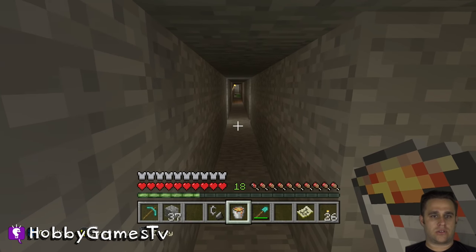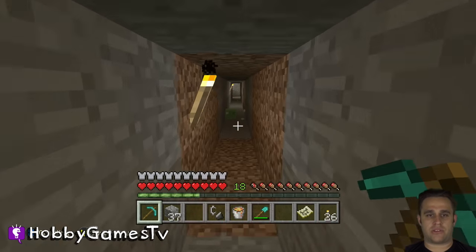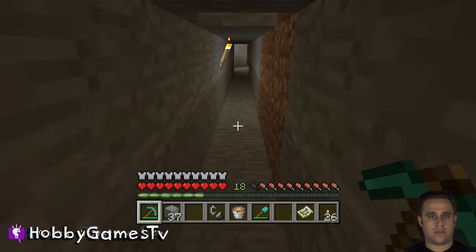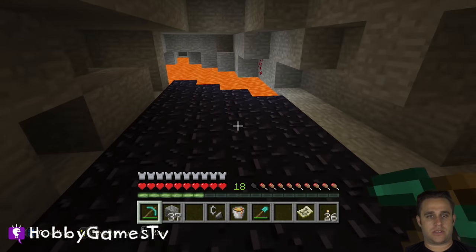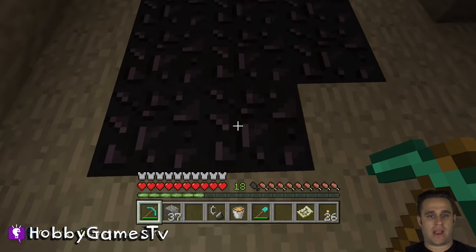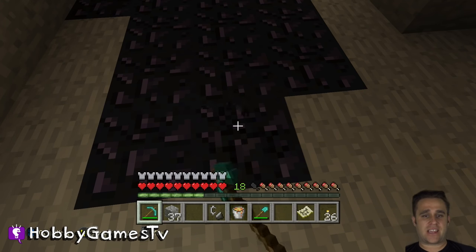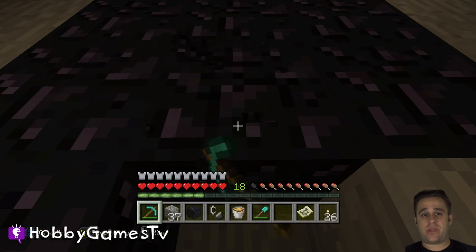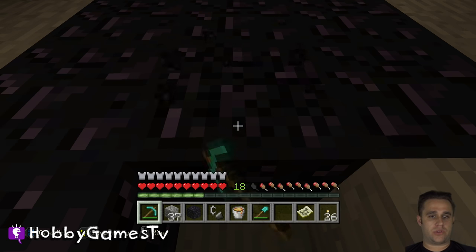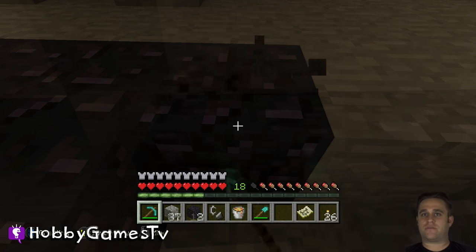I should have brought a sword with me because we're going to be encountering some monsters. When I've been digging through my tunnels I came across this patch of obsidian, so we're just gonna go ahead and start mining this out. It takes about 10 to 15 seconds even with a diamond pickaxe to mine out a block of obsidian. You're probably gonna need about 16 to 17 pieces of obsidian in order to make a portal to the Netherworld, so this is gonna take a little while. For the sake of the video I'll go ahead and just fast-forward this part.